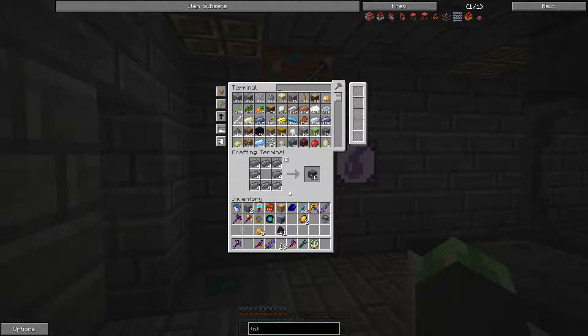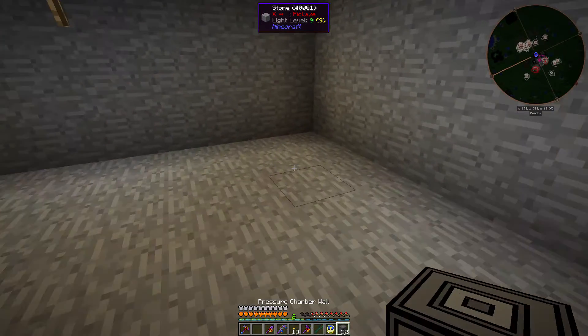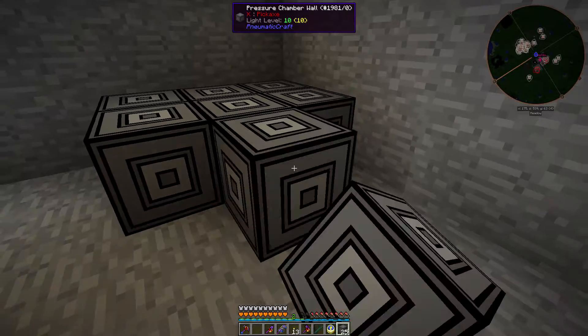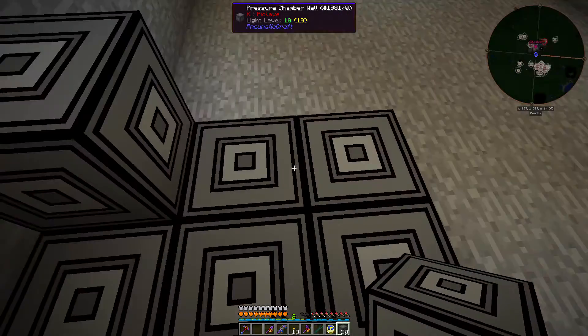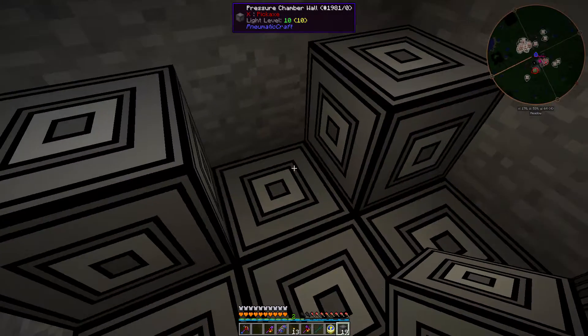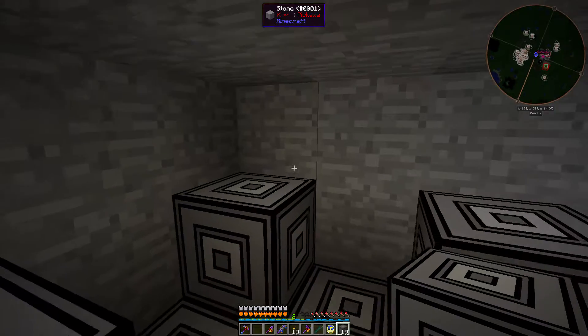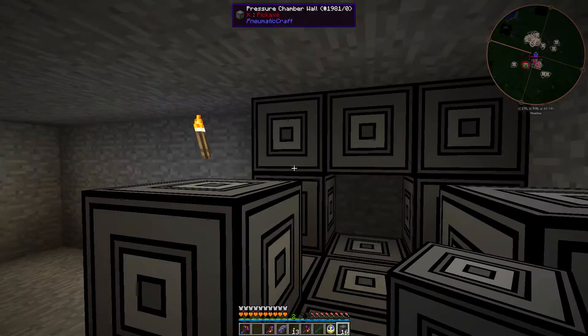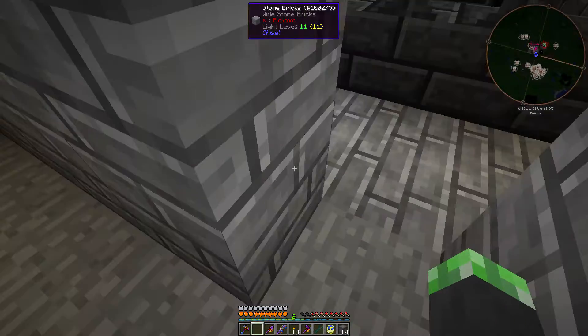I think this might be enough pressure chamber walls, but let's find out. I want the pressure chamber over here — it's a three by three structure. I was planning on having pressure chamber interfaces here and here, and then a valve here. Let's see, pressure chamber valve.